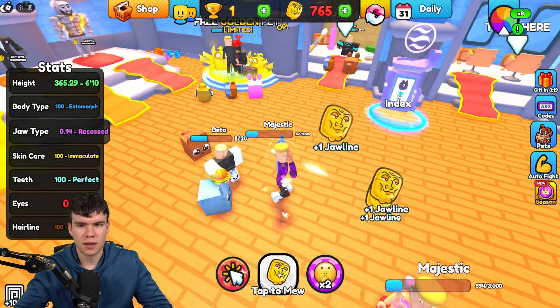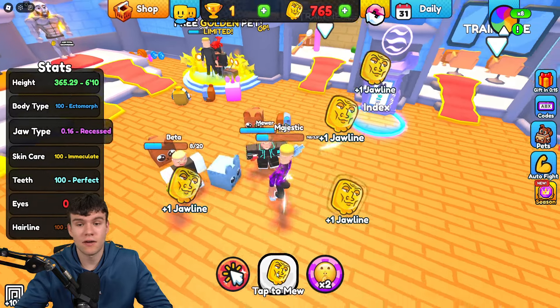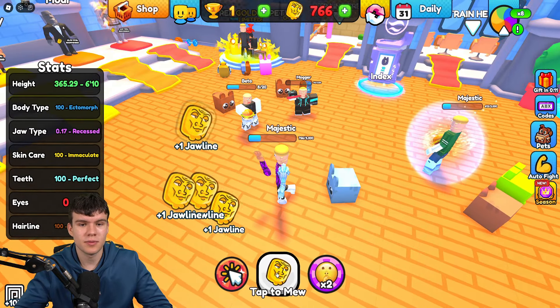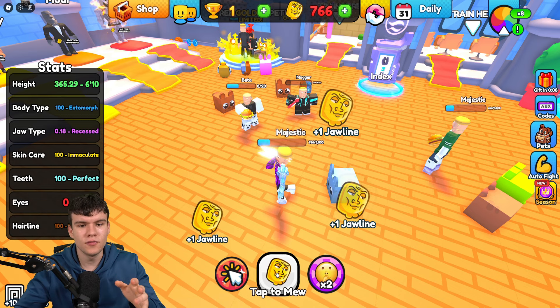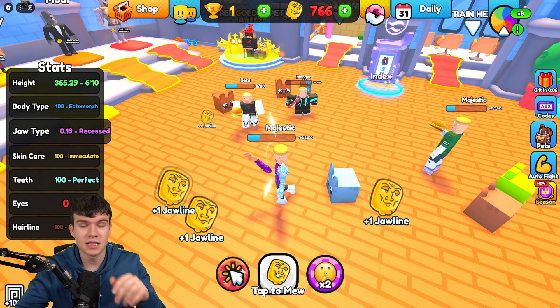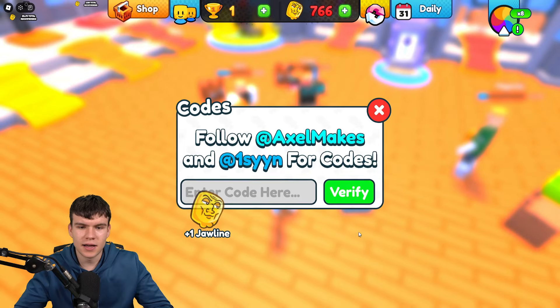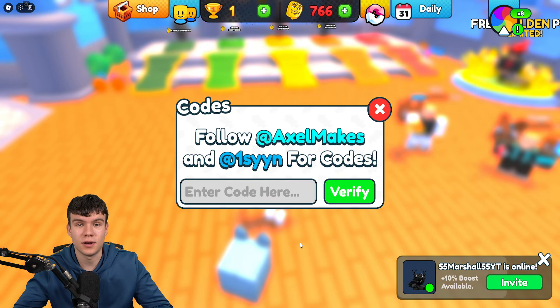That cat gives us a 1.4x boost, which is not bad. I'm not sure if there's a way to auto-train in the game, but what I do know is that I've got a lot of working codes to redeem. So let's go ahead and redeem all of the newest codes right now. To claim codes in Muon Simulator, go to the right and click on where it says 'Codes', then the code menu will come up.